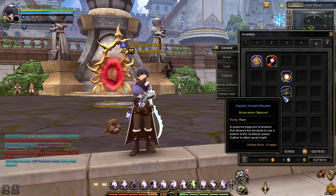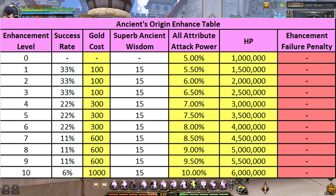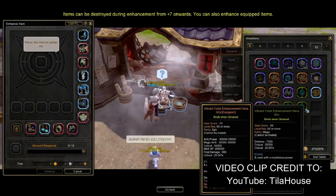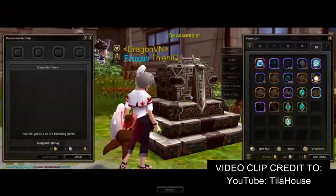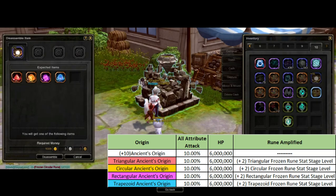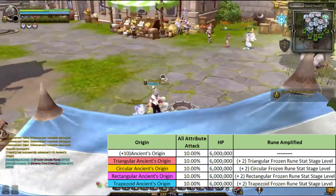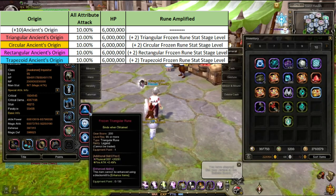Now that you know how to get Superb Ancient Wisdom, you can now enhance the Ancient's Origin. Important note: here is the material, enhancement rate, and stats table when enhancing Ancient's Origin. Once you've enhanced the Ancient's Origin to plus 10, the next step is to dismantle it to get one out of four Ancient Origin shapes. Each Ancient Origin shape only amplifies a specific Frozen Rune shape, and the stats are the same as a plus 10 Ancient Origin. For example, Triangular Ancient Origin only amplifies the stats stage level of your Triangular Frozen Rune, and the same goes for the other Ancient Origin shapes.